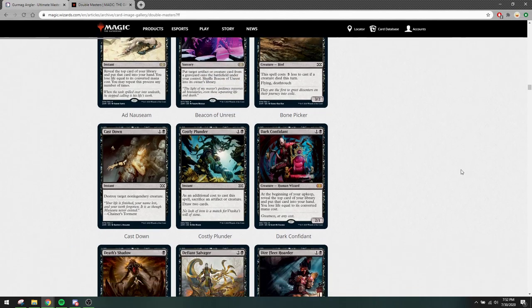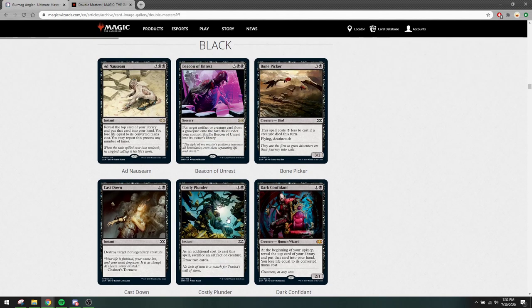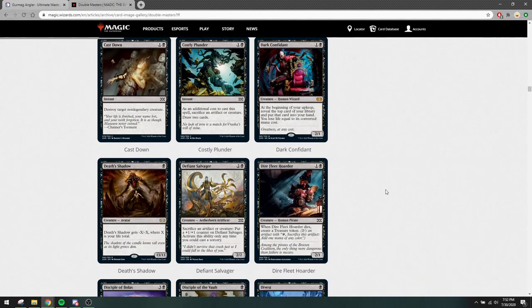Ghostly Plunder is a card that is criminally underplayed in the format, but it was already legal. You can sacrifice a creature or artifact to draw two cards at instant speed. I see this card played in decks with sacrifice synergies, maybe with some random artifact lands to sacrifice. It's a good card to have in the format, but it was already legal, so nothing new there.